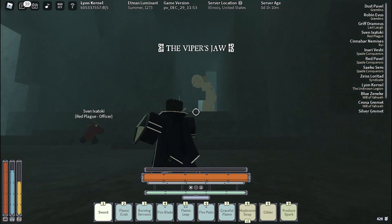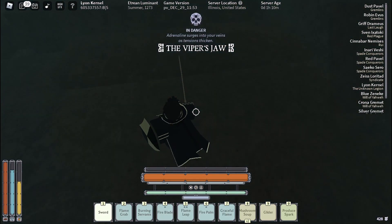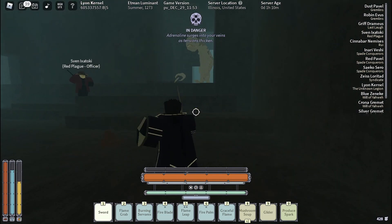I thought somebody's already here. See that strike right there — I advise you to set a campfire as well, so whenever you're low you can come in here. I'm gonna kill this.